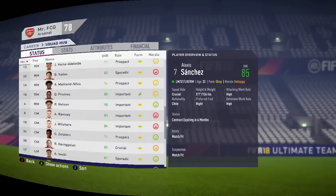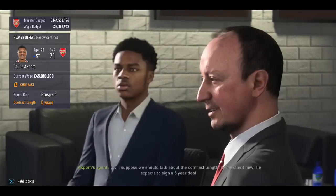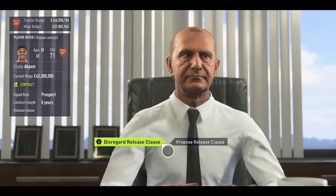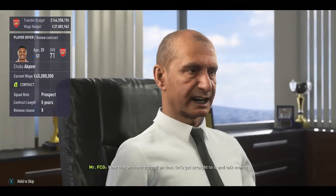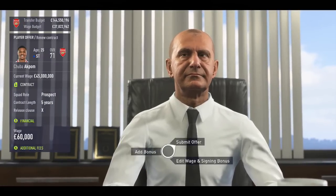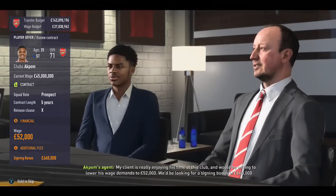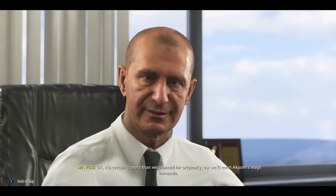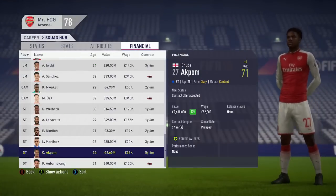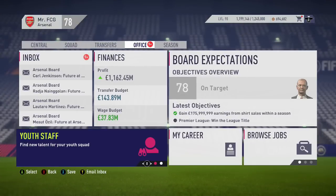Scroll down to the player Chubka Abcom and let's start the dealings. His current wage is 45 million quid. I'm going to offer him a more realistic wage, therefore freeing up all that surplus wage to move back over to transfer. I'm offering 60k, and in a great negotiation, Rafa Benitez actually wants 52k — so that's perfect. Now that frees up pretty much all of that wage. Have a look at the financial screen — 52 grand a week rather than 45 million.